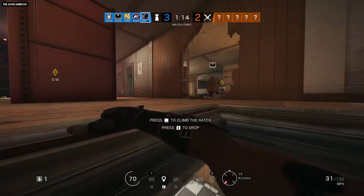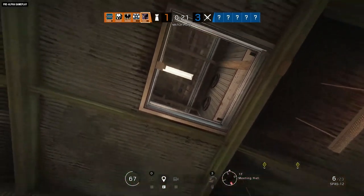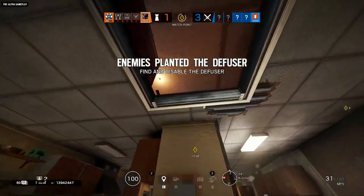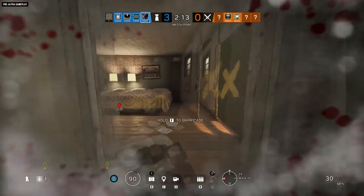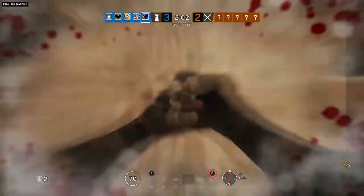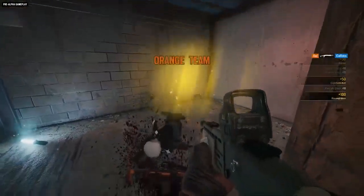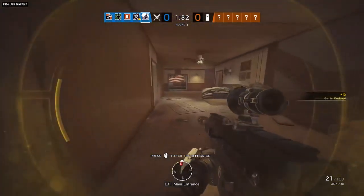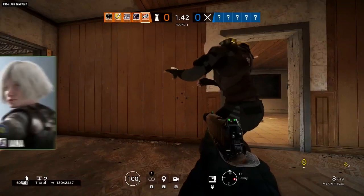He's got one more trick up his complete lack of sleeves. Oryx can jump up and grab open hatches, then either peek at his surroundings and drop down, or pull himself up through the hatch to the floor above. He can't do it on roof hatches, and you'll have to break open the hatch first, so choosing his SPAS-12 primary over his MP5, or his Bailiff sidearm over his USP-40, isn't a bad idea. But his climbing ability is independent of his Remodash charges, so you can use these two skills in tandem. This makes Oryx a dangerous new defender who will have attackers looking over their shoulders and wondering where he'll show up next.